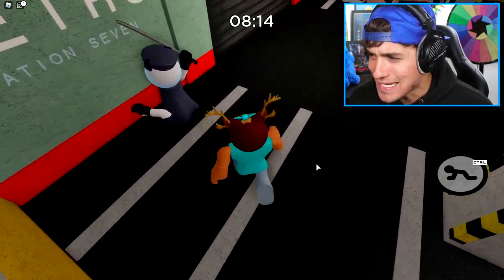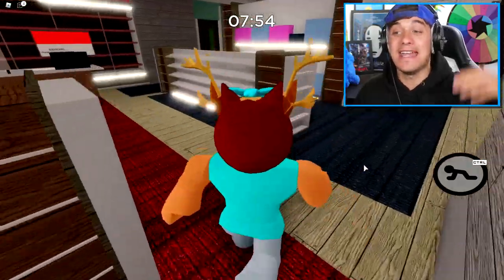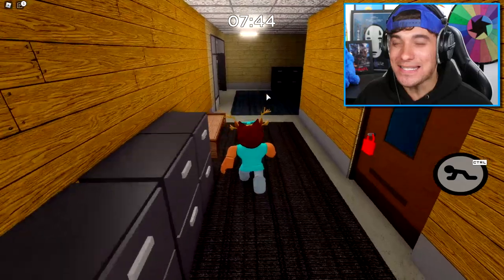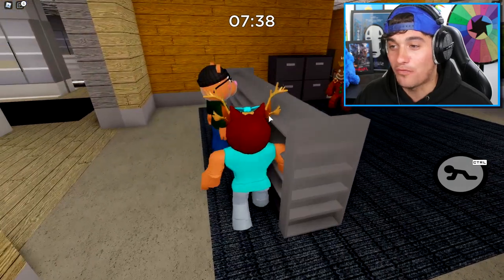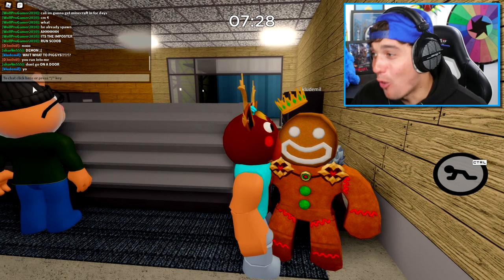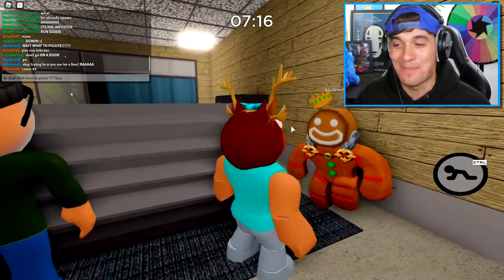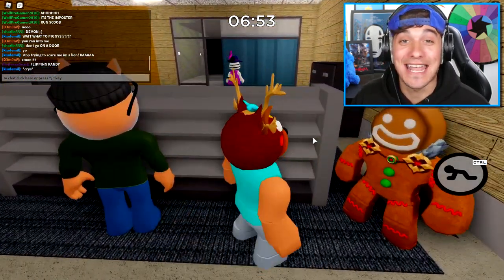Wait a minute - why is Piggy's arm off of its body? What I need to do is right now try to get in ahead of Piggy and try to jump scare these Randys. Is anyone else out there? I think the best thing for me to do is hide behind things so I look more real. In fact, I think this gingerbread man may have just seen me. What is up, Mr. Gingerbread man? Stop trying to scare me - I'm a lion, rawr! Oh my goodness, this gingerbread man is so weird. I just called him a flipping randy and I think that was the biggest mistake I've ever made.